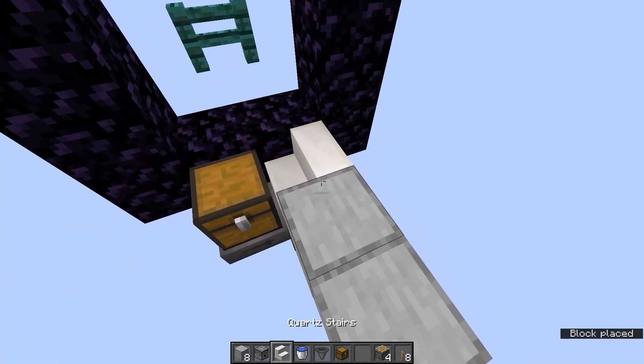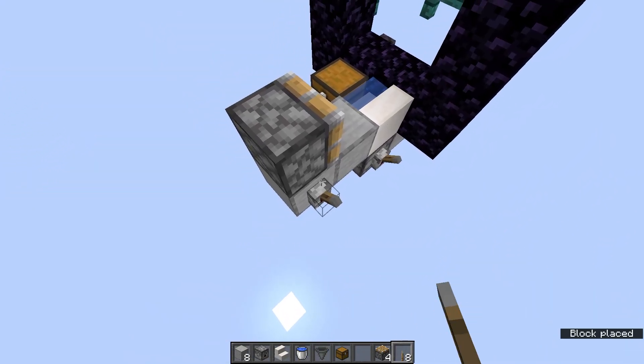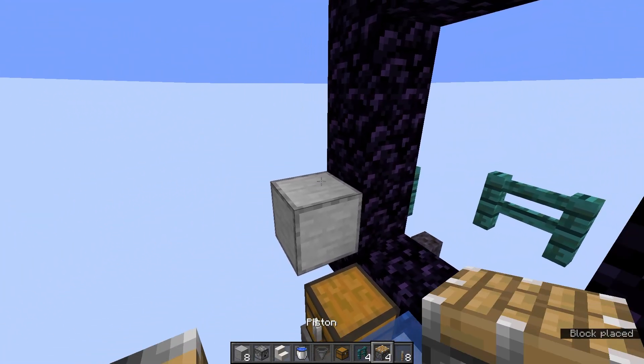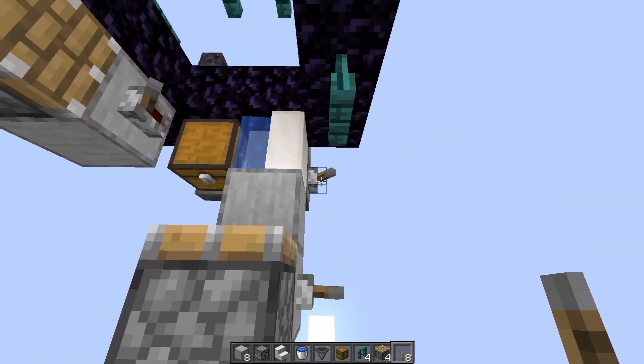Place temporary blocks going away from the portal and waterlog the stair. Put a lever on the dispenser and a piston facing the portal with another lever. Place a temporary fence diagonal to the stair. On the other side, place a temporary block, piston above and lever on the side. Add the number of boats you need plus one to the chest and spam the lever till all the boats are dispensed.